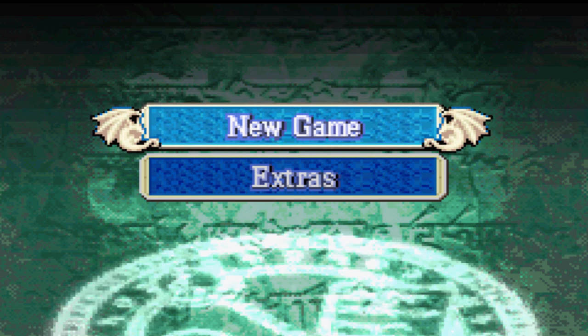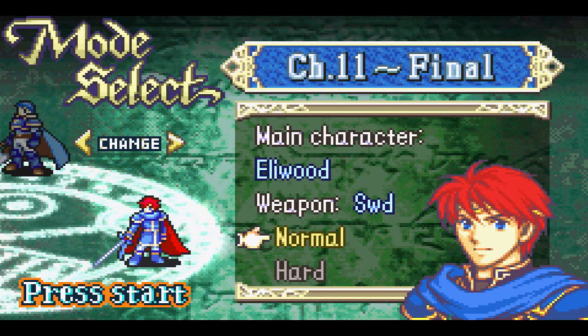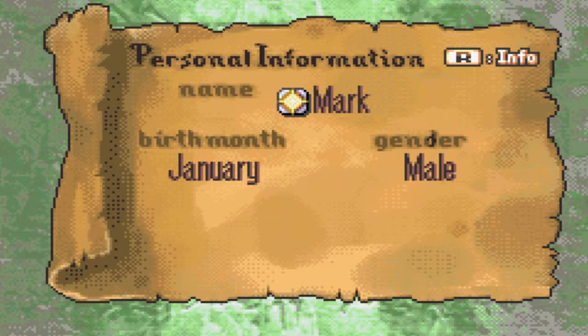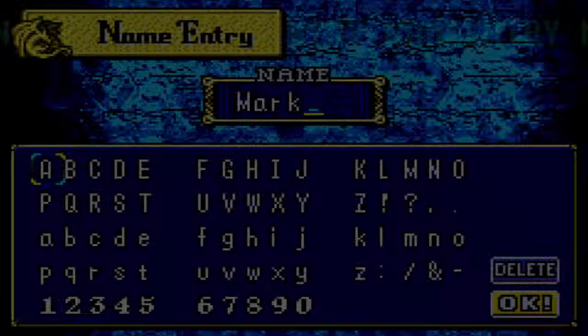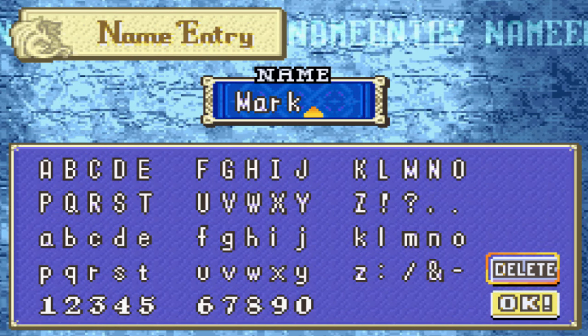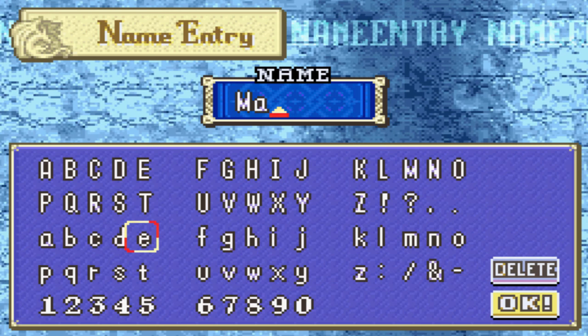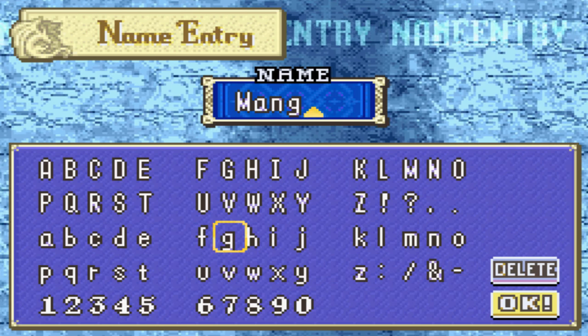Without further ado, ladies and gentlemen, let us jump into the game. We're going to be playing Eliwood Hard Mode, as I said. Let's create our tactician - of course we have to create our tactician. You just delete... no, crap, I deleted the A. Then you write 'mangs'.